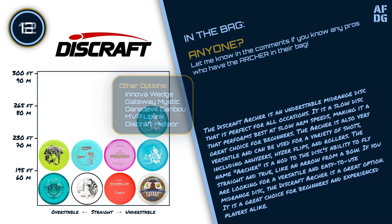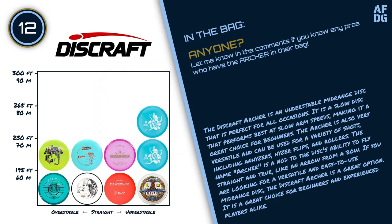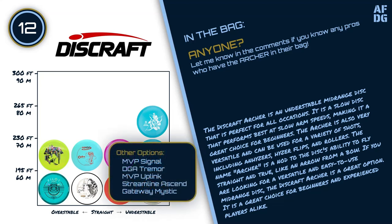In terms of distance, the Discraft Archer fits even closer to the slot above, making it the ideal choice for disc number 12 as well. Other options for this slot include the MVP Signal, DGA Trimmer, MVP Uplink, Streamline Ascend, and the Gateway Mystic.